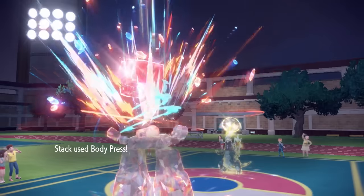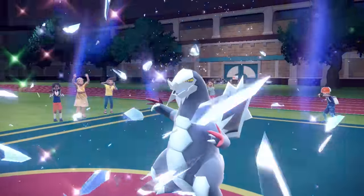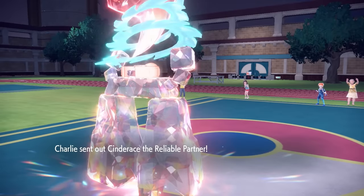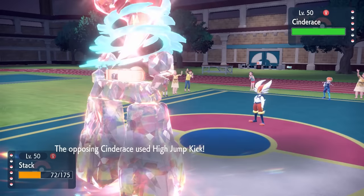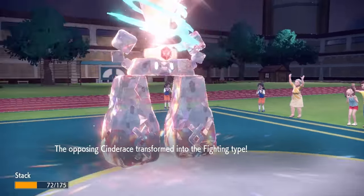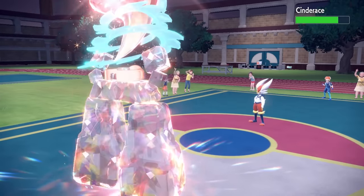They do have an answer in the form of Fluttermane in the back, but I imagine they figured they could get through Stonejourner first before using it. A lot of the time Fluttermane will activate its Booster Energy, so setting it up too early can backfire. I figured they'd bring that thing in, but instead it ends up being Cinderace. At the health I'm at, I should be able to take an attack. They go for the High Jump Kick, and with Libero it changes into Fighting-type — I'm just barely able to live that. I go for Rock Blast, and since it's now a Fighting-type, it's able to live that nicely.